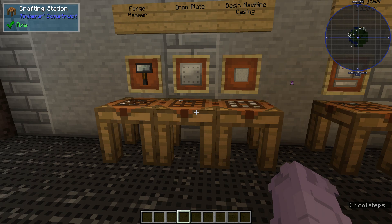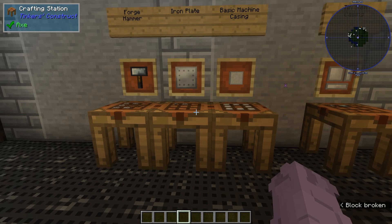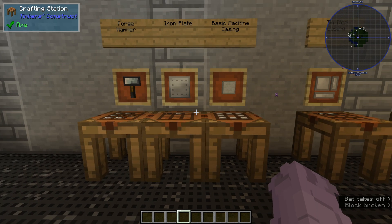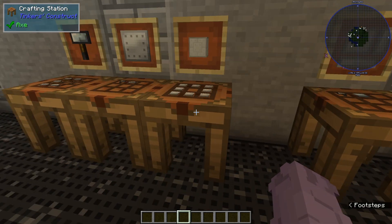The metal former, which we're going to learn about by the end of this video, can make plates and wires. Additionally, if you're playing with Thermal Expansion installed, the compactor is also capable of making plates. Once you've got eight iron plates, you can go ahead and make yourself a basic machine casing.